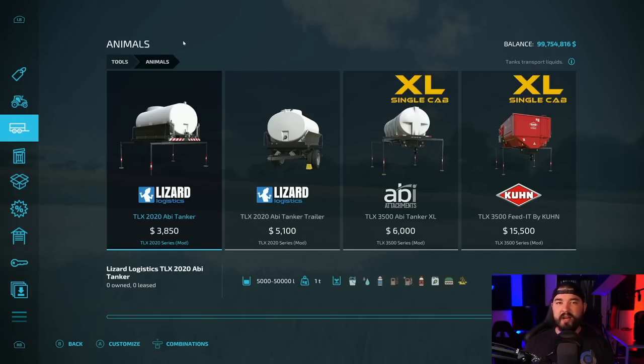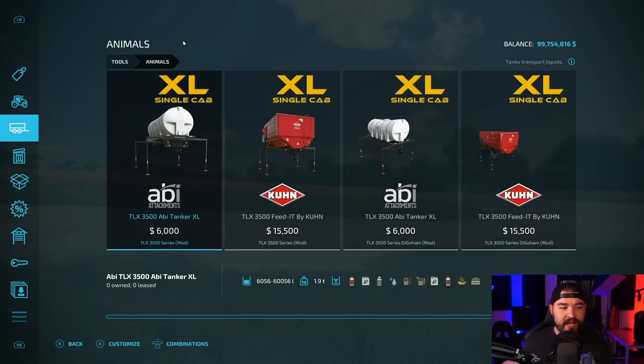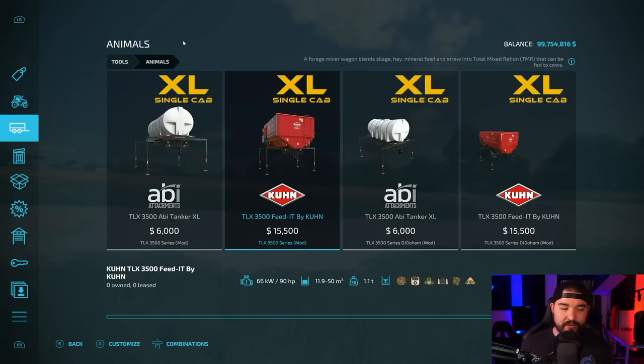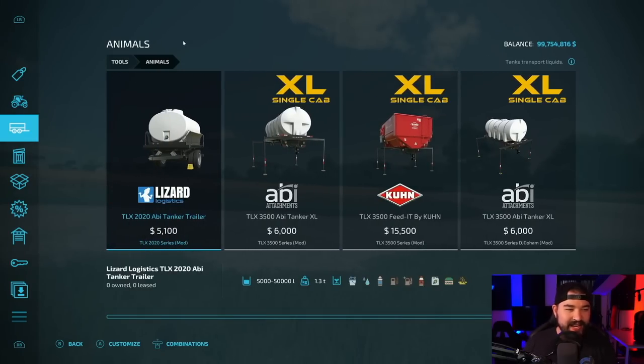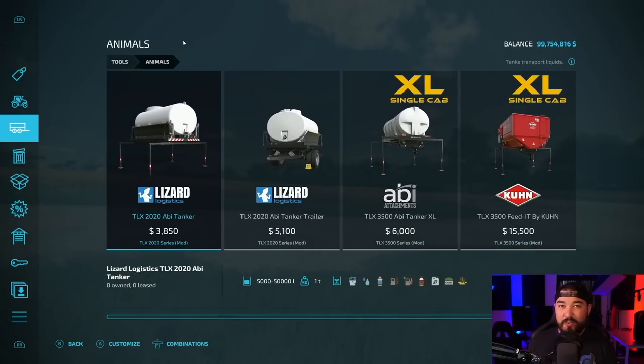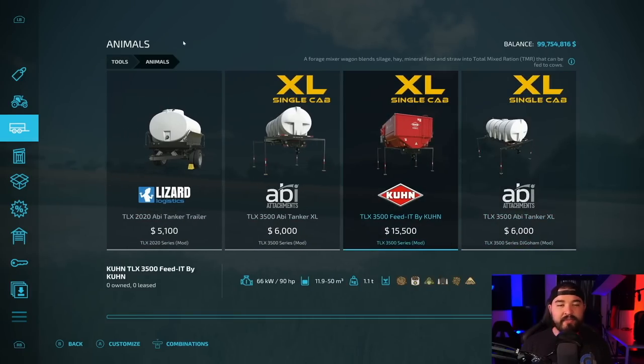Going into animals, we're going to piggyback off of the last video I did in this series, which was vehicles. In that I said you need the TLX 3500. One of the big reasons for that is the connections here. We've got stuff for like an AB tank that holds 60,000 liters, a feed mixer that'll do up to 50,000 liters, and a few other little bits and bobs here as well. But if you go with a TLX 2020, for example, that stuff's in here as well. I think that's kind of cool, and it definitely makes doing animals a lot easier in a modular form.